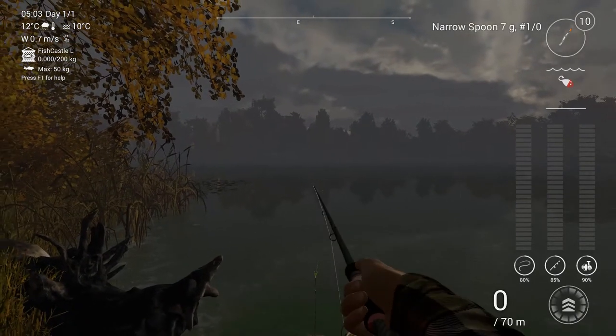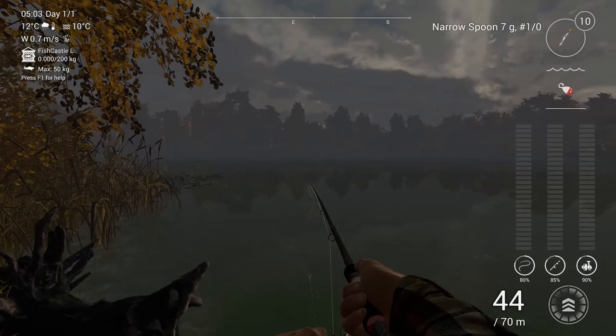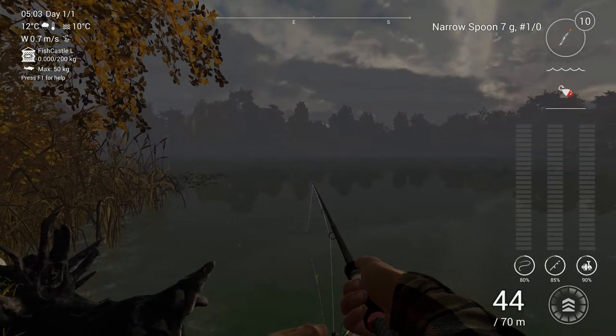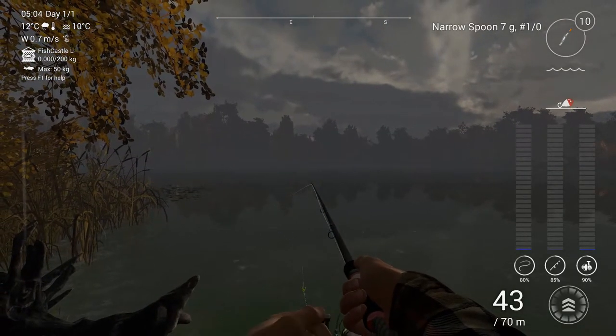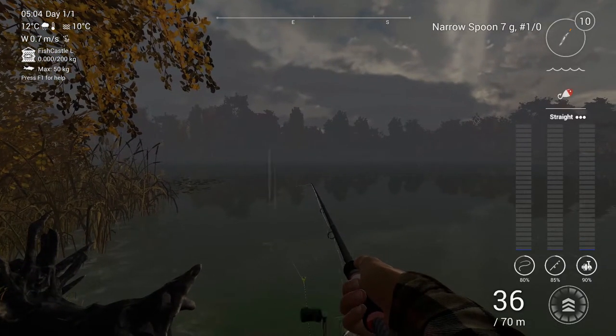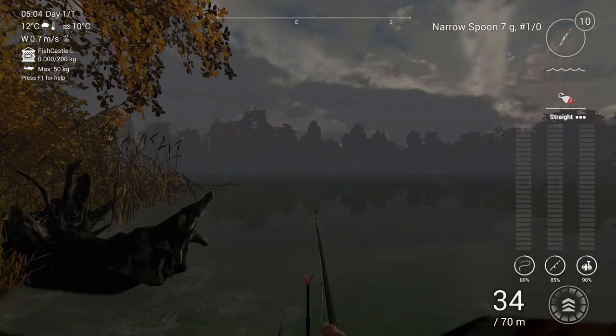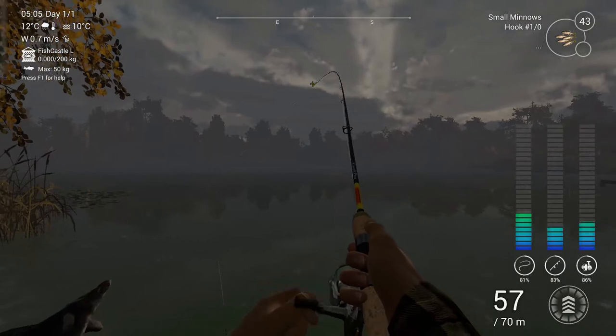I'll do a simple stop and go — jerk the lure upwards and then let it sink, and so on until I see the lure stays somewhere and doesn't sink down, which means I have to set the hook. I think I've already gotten a hit on my feeder rod so I'm gonna try to set the hook. And there is a fish there.